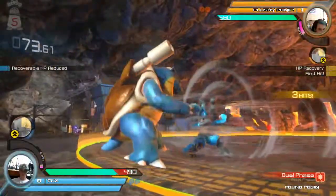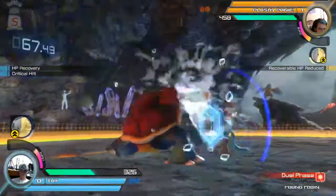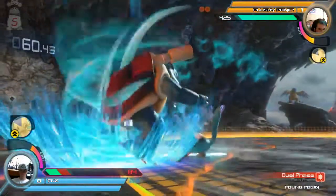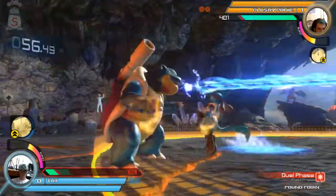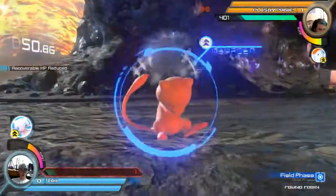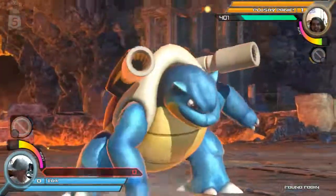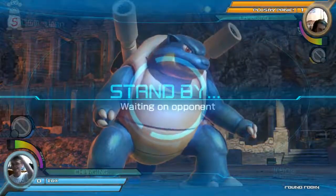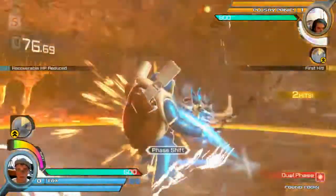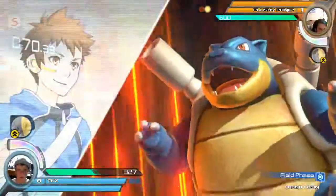Bad idea to counter right there. That's gonna hurt. Using the slam to get the phase shift — you'd think it'd be called Earthquake, but it doesn't have a name because it's just a basic Y move. Blastoise definitely is new, and that doesn't help. The thing about Blastoise is the way he plays — he feels very awkward and very different from most other characters in the game. He's gonna be one of those characters you really have to put effort into to get used to. He kind of seems like the character that's easy to pick up, difficult to master.